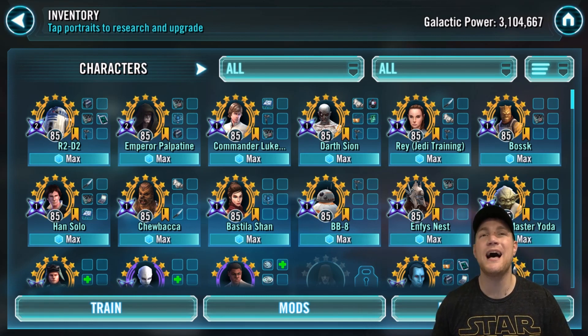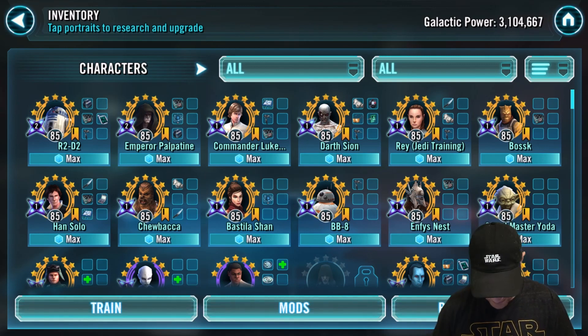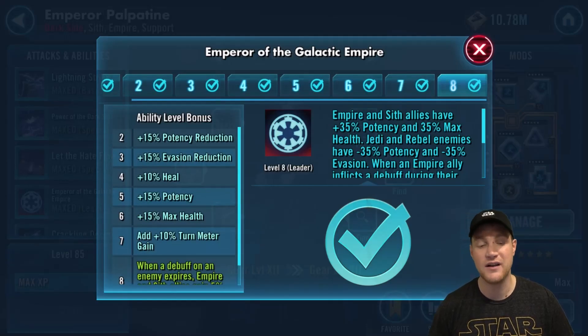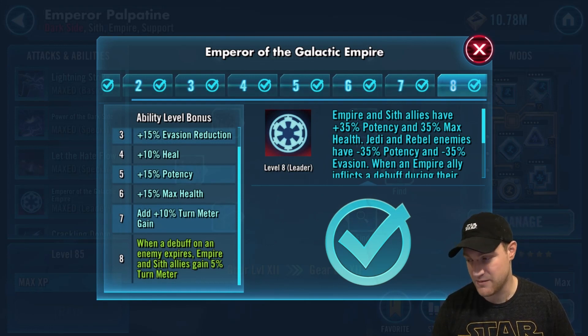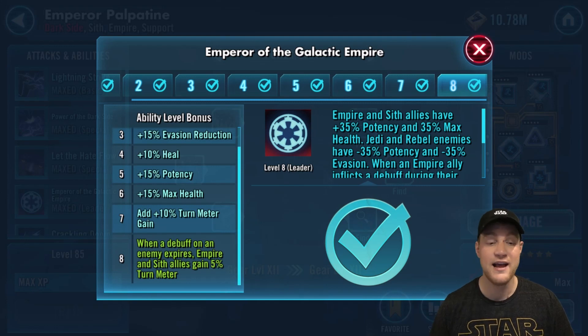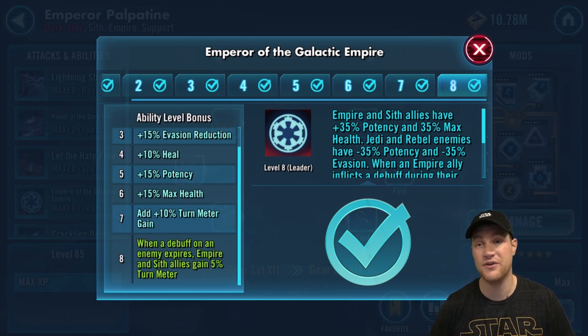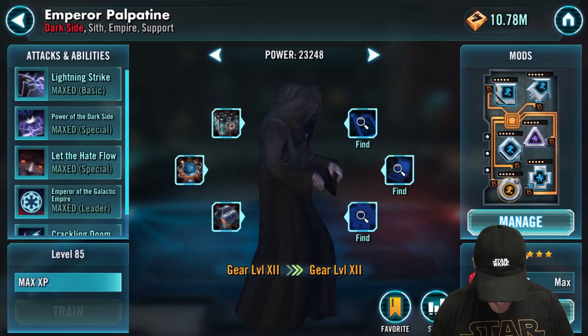We're going to start with Emperor Palpatine. He was in the top 10 for the longest time, and for those of you that don't have Traya, his leadership ability is still the best leadership ability for Sith in the game. It's Emperor of the Galactic Empire and it states: when a debuff on an enemy expires, Empire and Sith allies gain 5% turn meter. When you're facing General Kenobi teams and he cleanses, or Rex, or R2 teams that passive cleanse — you're going to be gaining turn meter. The more turn meter you get, the more times you go, the more damage you can deal. Still a good ability for those without Traya and definitely one to consider if you're running Sith in the arena.